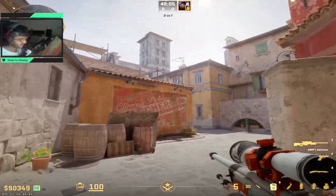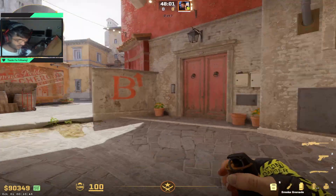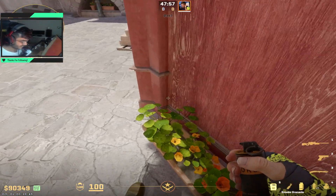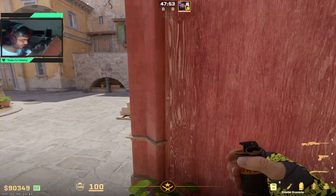In my last video I showed you how to smoke CT in Inferno CS2, and in this one I want to show you a coffin smoke. In my opinion, the best coffin smoke for CS2 Inferno right now is this one. You line up yourself right here in front of the half wall and get stuck in the corner.